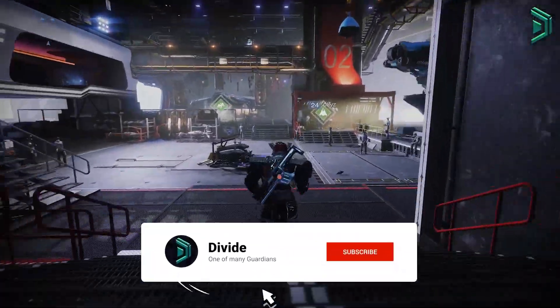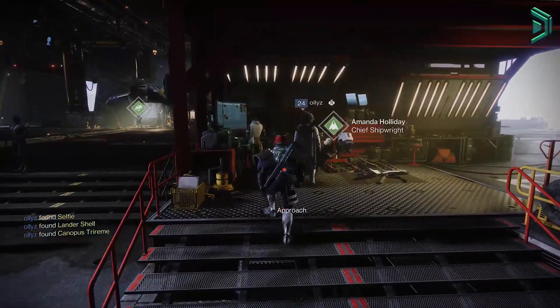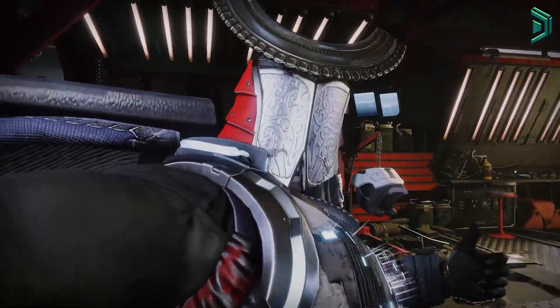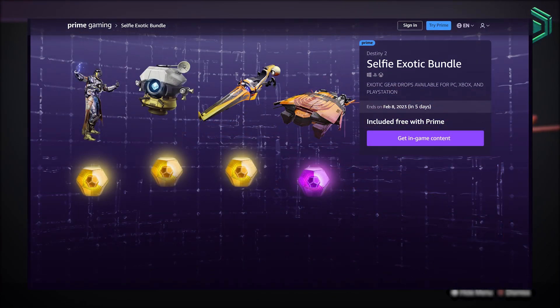Hey, what's up guys, Divida here with a quick PSA. Right now you can still get some free loot in the game that Bungie are giving you, which includes this selfie emote here which is really cool, you'll also get a ghost shell, a sparrow, and a ship, which is all part of the Prime Gaming bundle.